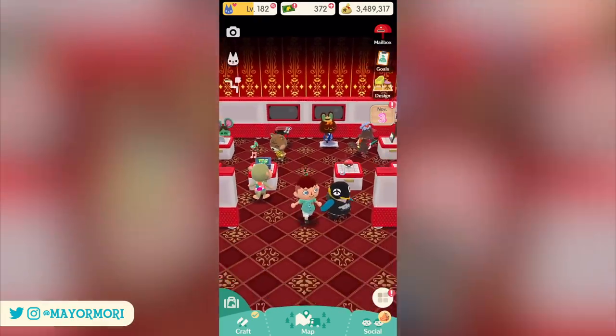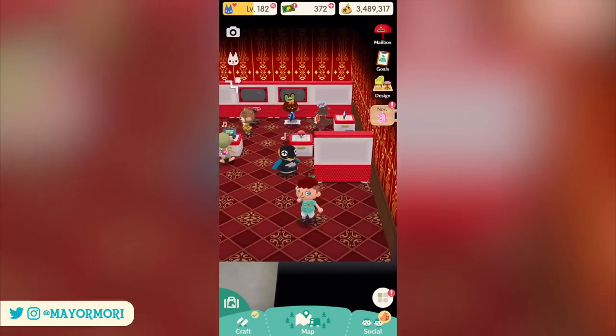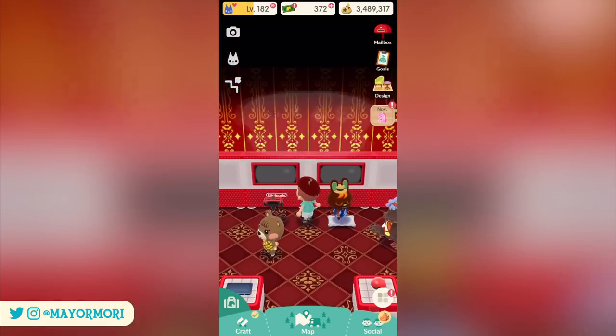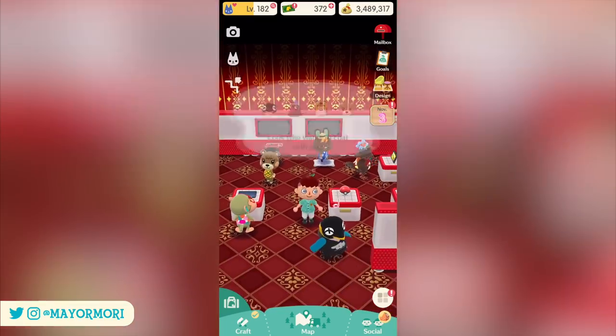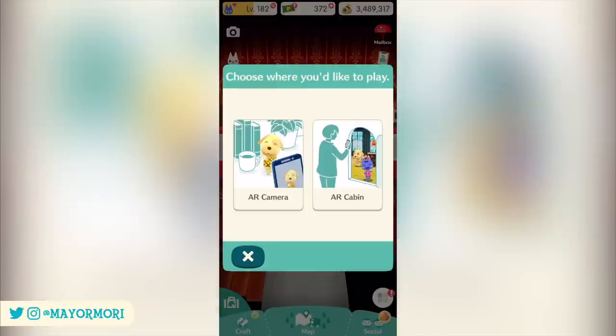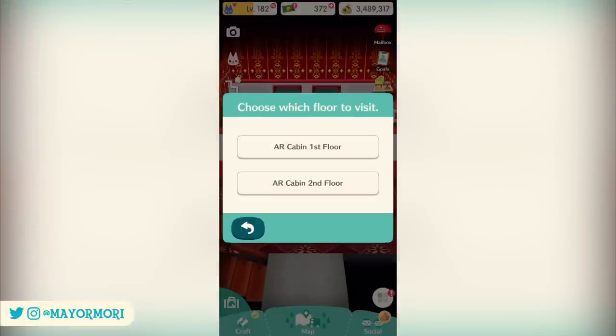Animal Crossing Pocket Camp has just received a new update, bringing it to version 4.0, which adds an awesome AR mode for your cabin amongst other things. Now since New Horizons came out, I'm not a huge Pocket Camp player anymore, but this has definitely made me pick up the game again.